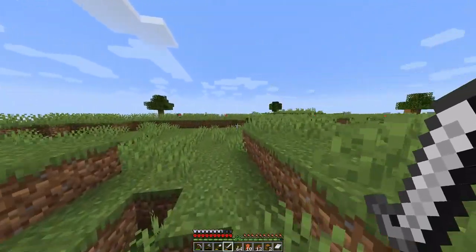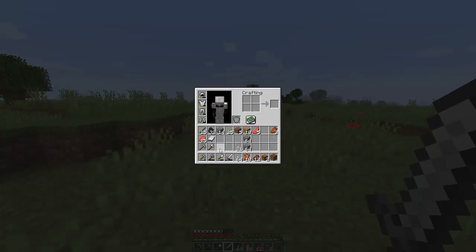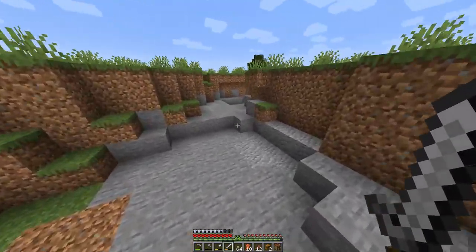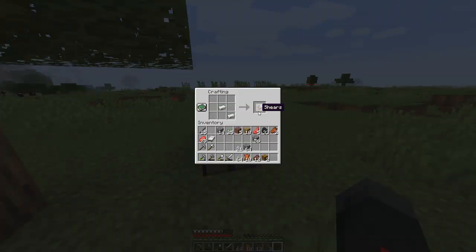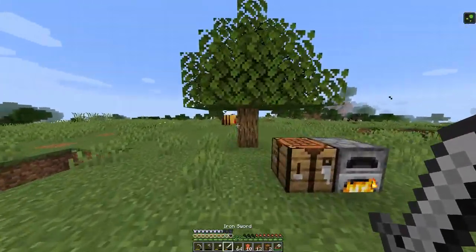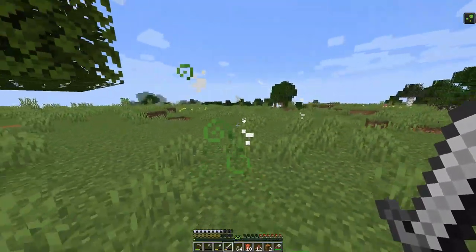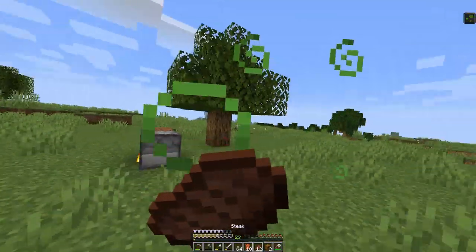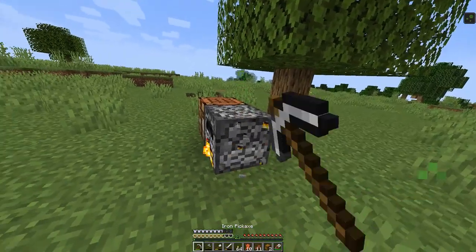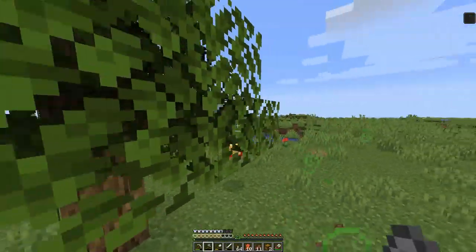I'm gonna look into that. So we need to use shears on the nest. I didn't bring iron. I wonder if there's any at the surface close by — no. They poison you too! Oh yeah, it actually kind of hurts. Okay, well there's two bee's nests now — you're the killer of bees.